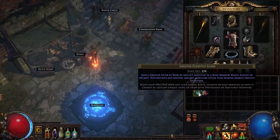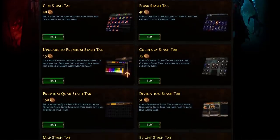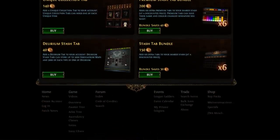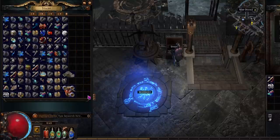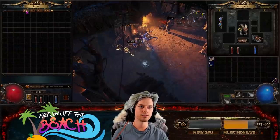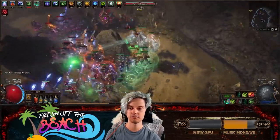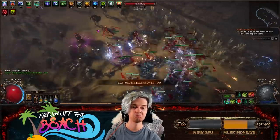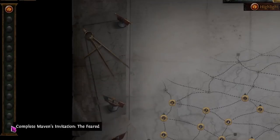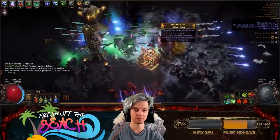Over the years, Path of Exile has evolved to include many new items, currency types, and so much more. Along with it, GGG have introduced many quality-of-life purchases in the form of stash tabs in an attempt to curb the bloat of stash space. But every fresh account still starts with the same base four tabs. In this series, I aim to unlock all the map favourite slots and farm 50 Exalted Orbs on PoE's most popular game type, Softcore Trade, all with the base tabs.